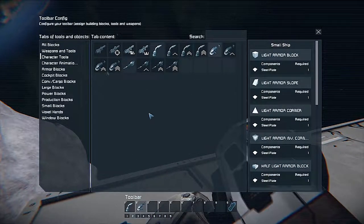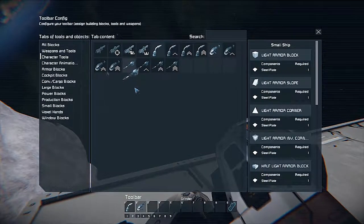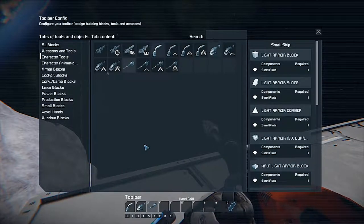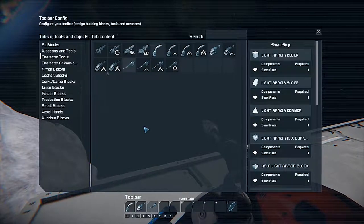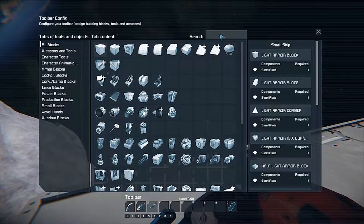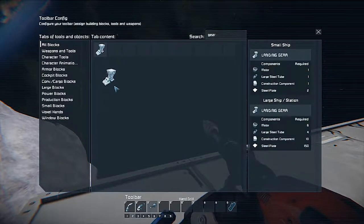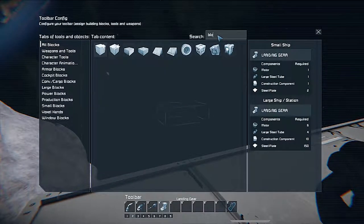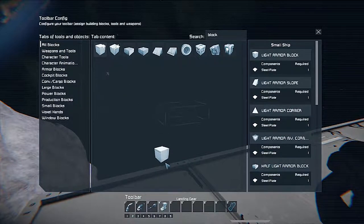Welder, grinder — might as well just set up slots one, two, three because I can. Those are things I use everywhere. So I like to set up my one, two and three with the welder, grinder and the drill, and the rest of it can be whatever thing I'm working on at the time. So in this case, that would be the ship.